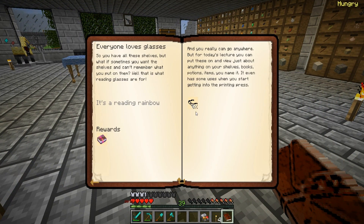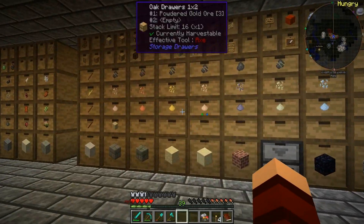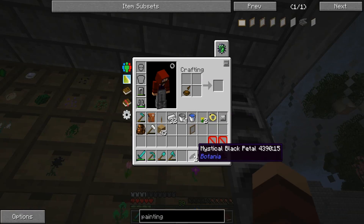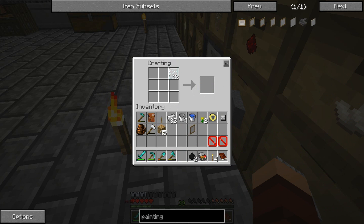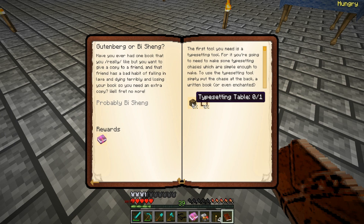Glasses — I need to look smart. Recipe: black that and that. I don't think I probably have many ink sacs, let's just do this. Grab ourselves a couple of glass panes — we do, perfect. Glasses: bar across the nose, back across the ear, we got ourselves reading glasses. So you have all these shelves but sometimes you can't remember what you put on them.